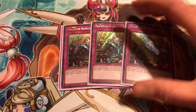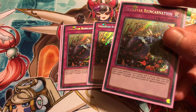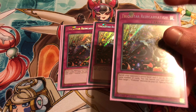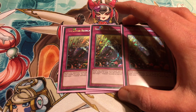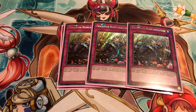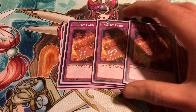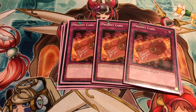Then triple Trickstar Reincarnation — another really busted card — because it banishes your opponent's entire hand and they draw the same number, and you can also banish this card from the graveyard to bring back a Trickstar in your graveyard. Amazing card, probably should get hit sometime. Then triple Present Card: makes your opponent discard their entire hand and draw five — so that's 2,500 right there with your Greed, and that's just one of them. If you have multiples, they do stack. It can also help trigger Droll and Lock's combo along with your Disturbance Strategy.